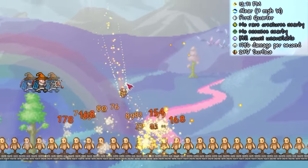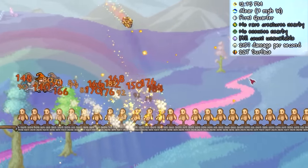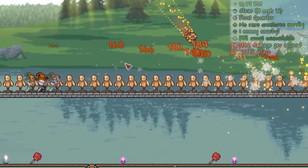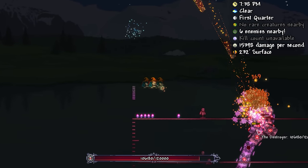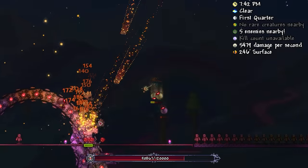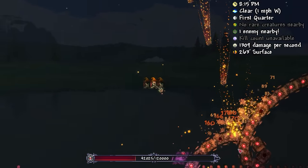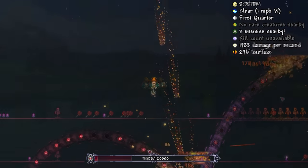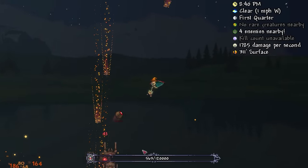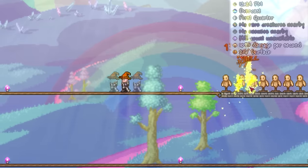Next up we have our first mage weapon: the Meteor Staff. While it doesn't display quite the same DPS as the other weapons shown, it can deal a ton more if fired at a clump of Destroyer segments, and it can be obtained nice and easily at the start of Hardmode. This is just a no-fuss weapon, and despite taking the Destroyer out in just over 2 minutes, its ease of use and obtainability makes up for that — making it an excellent choice for mages.